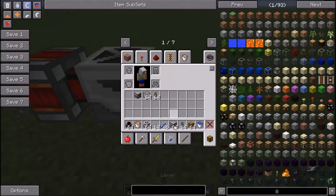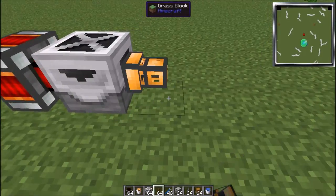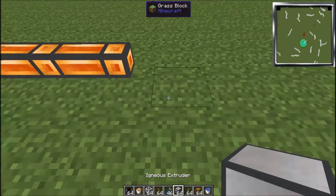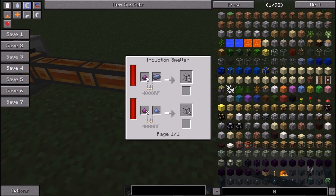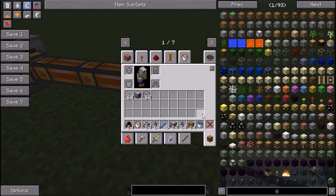Then what you need to do — I put the flue ducts away, what am I doing. So what you then need to do: you need to have at least two or three flue ducts. I'll just do three flue ducts. Flue ducts aren't really that hard to make — you need two obsidian and one Enderium ingot in an induction smelter.